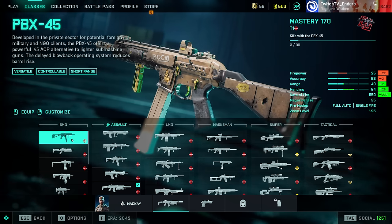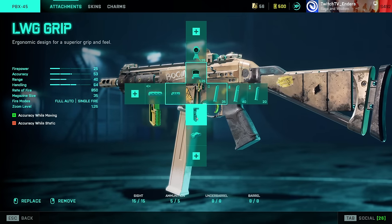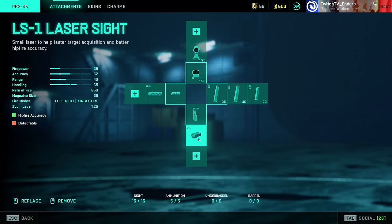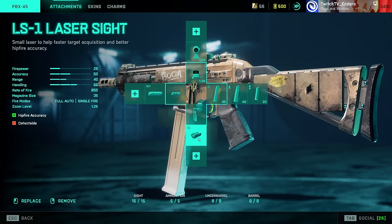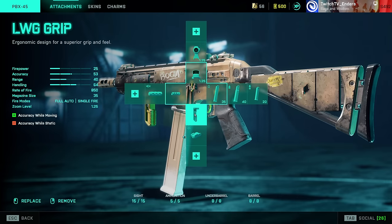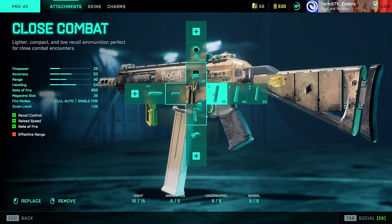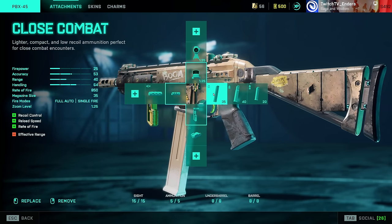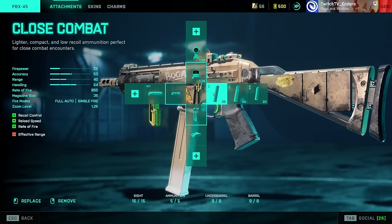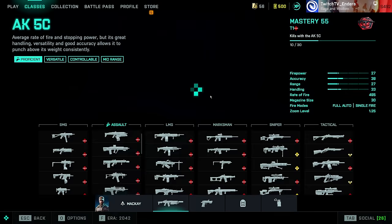The best setup for the PBX-45 is Arcom Tactical Muzzle Brake, LWG Grip, and Close Combat. You can use laser sight, but the regular hipfire is already good enough, which means the LWG Grip is better because it extends accuracy over range. This weapon is one of the fastest-killing guns in the game with Close Combat ammo — a blistering 200-millisecond time to kill — one of the best CQC SMGs in the game.